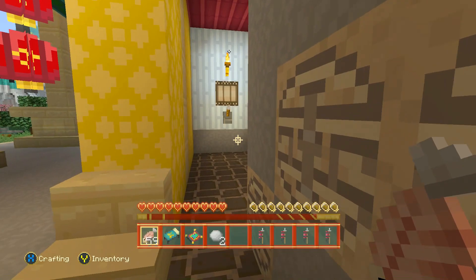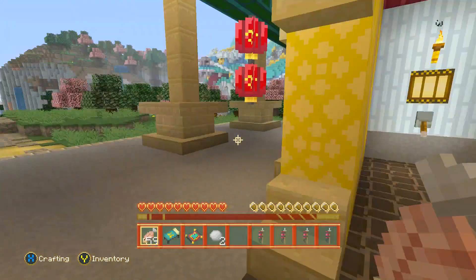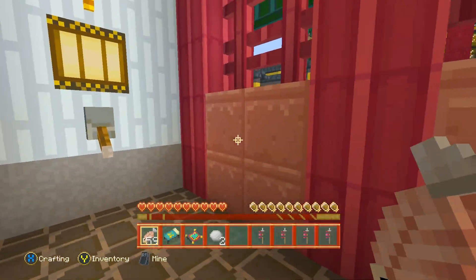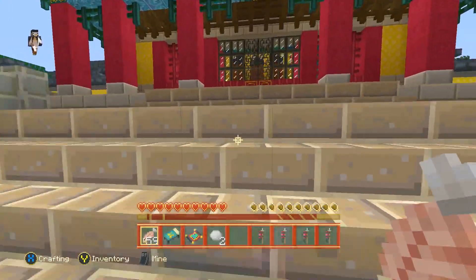We have got levers! If there's a lever, I bet it just controls lights. There might be some sneaky redstone. I'm not going to break blocks — it's not like an adventure map, but I'm not going to at the moment.